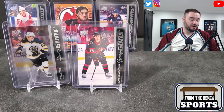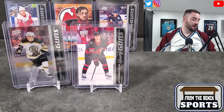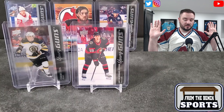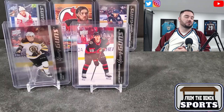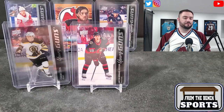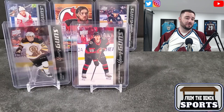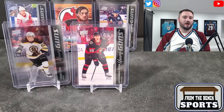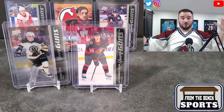Overall pretty good box - no huge hits, but the Eklund and the Bernard-Docker are kind of the two big ones, along with the Clear Cut Young Guns. That'll probably go to my little buddy who collects Boston Bruins cards. Mason McTavish in the Dazzlers - pretty good, can't complain. Boxes four, five, and six are coming soon. I'll also have a recap from my card show where I set up a table, and I'm probably going to go live at some point - keep an eye on Twitter and Instagram.